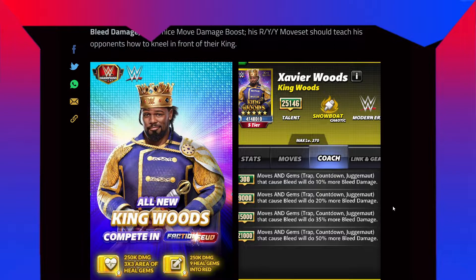For example, if you use Xavier Woods with Goat Becky — Big Time Becks Becky Lynch — she has a move which creates 35 or 36 random gems into trap chance, which if your opponent breaks them causes bleed, and if you break them it also causes bleed. This type of modifier will affect those bleeds. If a trap gem has bleed, if a countdown gem has bleed, or if a juggernaut gem has bleed — some limited characters and WrestleMania characters have juggernaut gems. Maybe Walter or John Cena has the countdown gem which causes bleed — that would work for Xavier Woods.